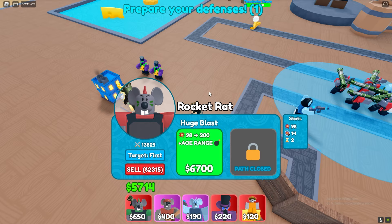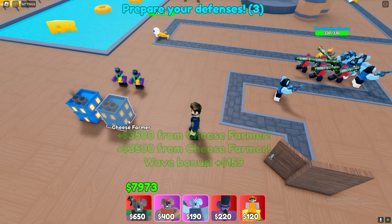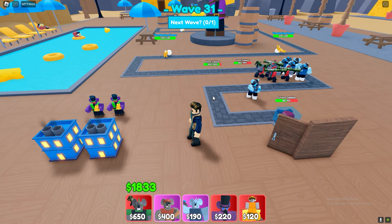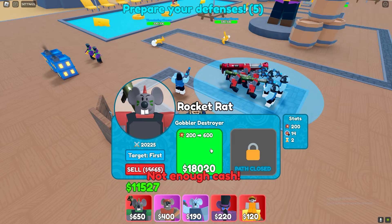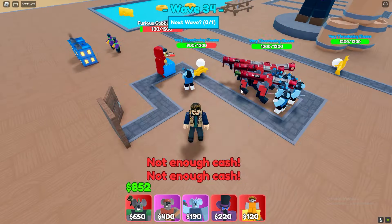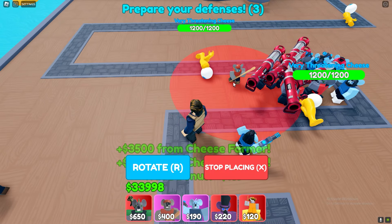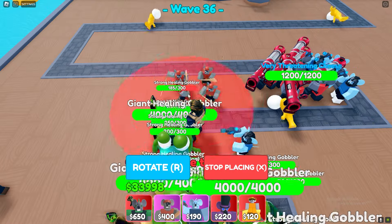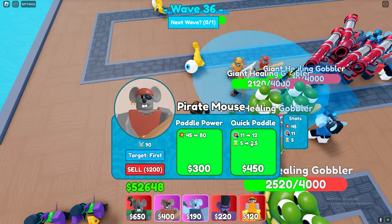Now get ready to upgrade the farmer. When five rocket rats deal 200 damage, upgrade the last farmer to the max and then upgrade the cheese summoners. Now just upgrade all the rocket rats to the max level. Place them where I did — if you can't, just rotate them a bit and it should work. When you upgrade them to almost the last level, upgrade the cheese summoners.